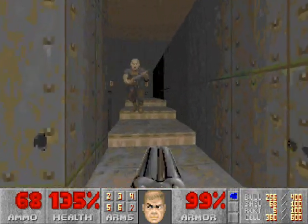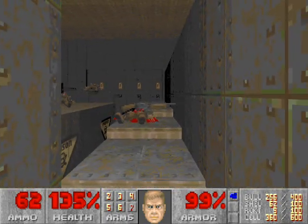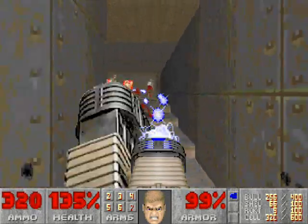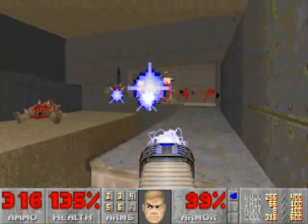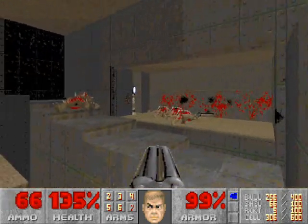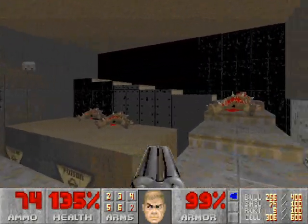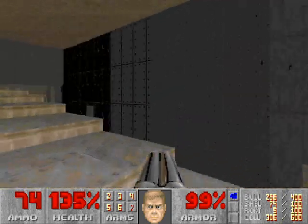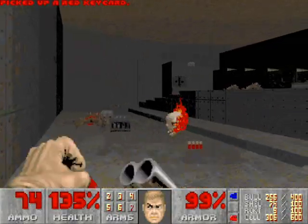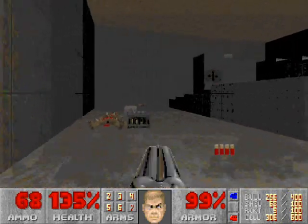Up this second flight of stairs, you want to inch your way up while killing the enemies on the left. Have the plasma rifle ready, because when you run up, we get three Revenants. The plasma rifle is the best weapon against these guys, especially from a distance. On the Revenants' platform is a super shotgun. Don't fall into the poison down below — there's no way back up and you will die. Just continue up and grab the red key. This will lower down — kill the specters and the lost soul, and your reward is an energy cell pack.